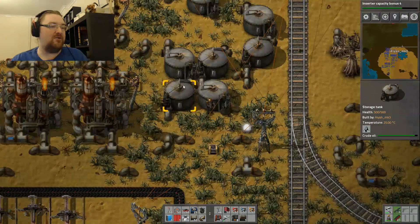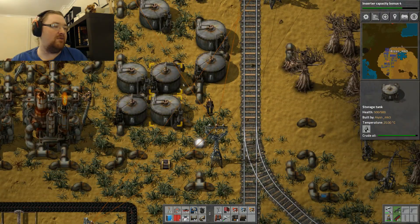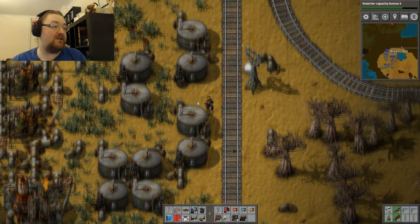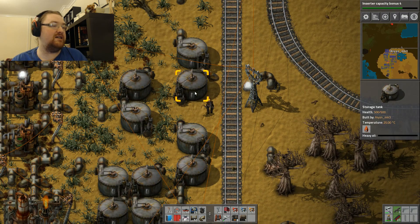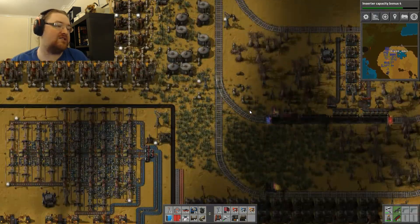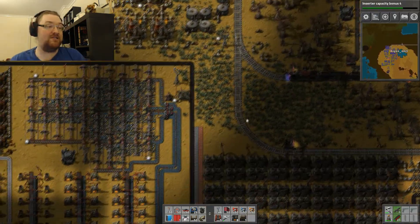My reserve tanks are all completely full so I'm producing far more than I'm using. I'm also using petroleum gas at quite a rate as well, but it's doing what it's intended - doing a really good job keeping my heavy oil and light oil down by turning it straight into gas and feeding it into my production line. Hooray! Progress has been made!